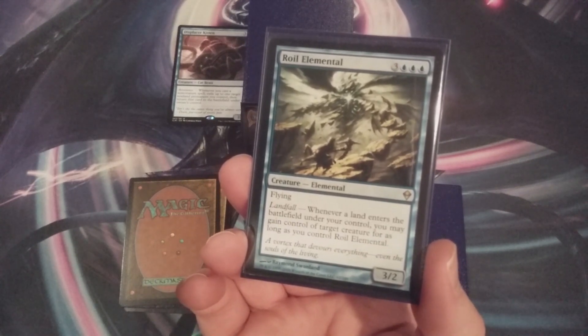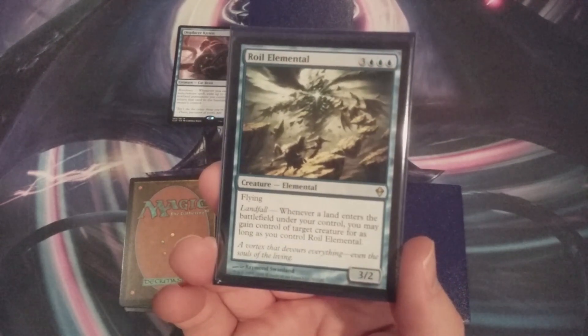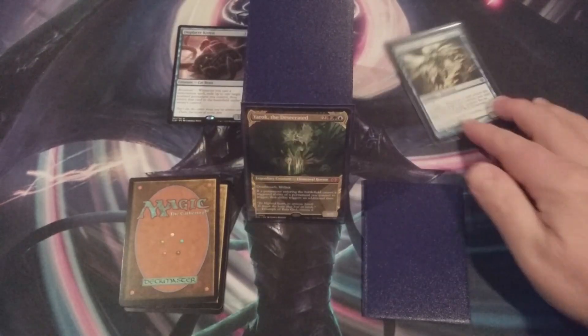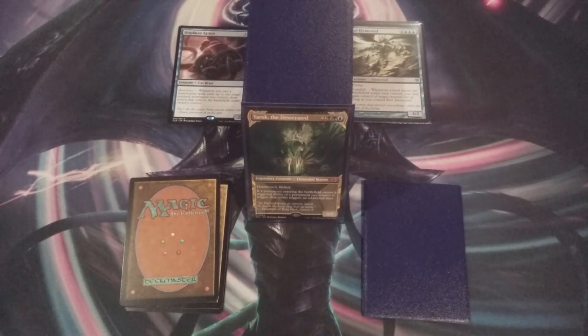Saving a third of the mana it takes to cast Royal Elemental by going with Displacer Kitten — that Cat Beast is going to do a lot more for us than this Elemental could. I look forward to making sure that swap is the right choice, and if it's not, we'll find Yarok in another episode of the Up and Up series.